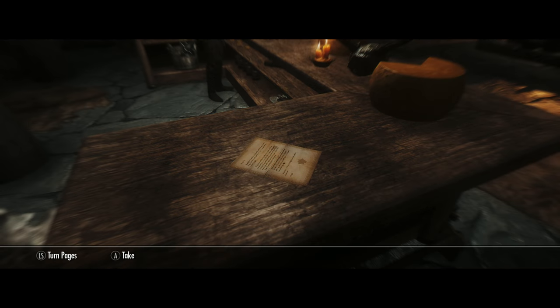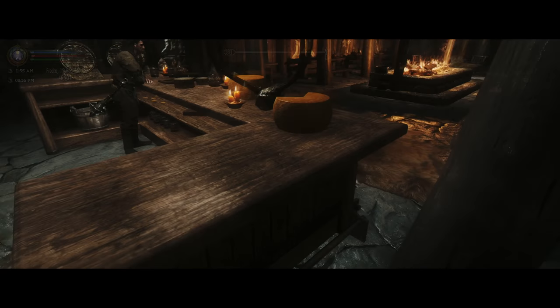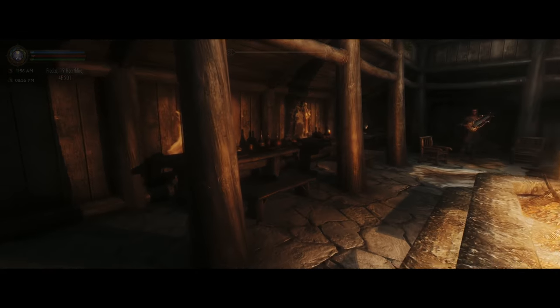What do we have here? 'Help Wanted - Curator Euron Morales is seeking able-bodied adventurers to seek out and recover lost artifacts of historical irrelevance.' Sounds good. Museum in Solitude. Okay, looks like we have something to do straight away. Awesome.